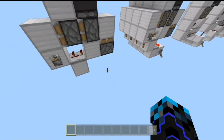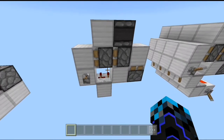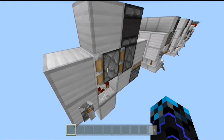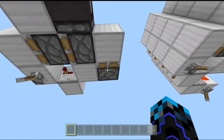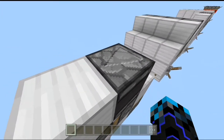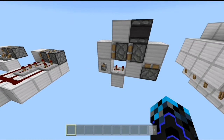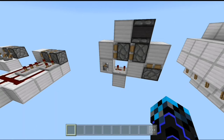The third design on our list is this wider, compact, and simple double piston extender. It consists of two sticky pistons facing this direction, a block with a lever, a repeater with 3 ticks delay, a sticky piston facing upwards, and an observer facing towards this block. If we flick this lever we can see the full extension, and if we flick it again we can see its full retraction. This design is simple enough to just pause and copy from the screen.